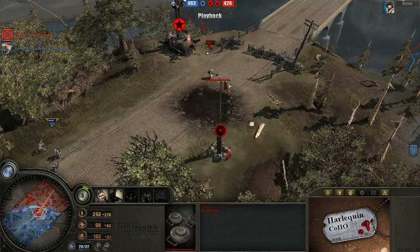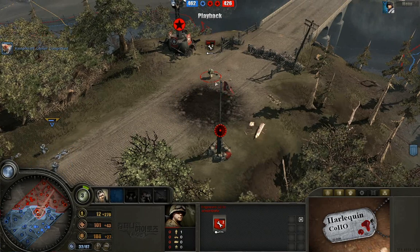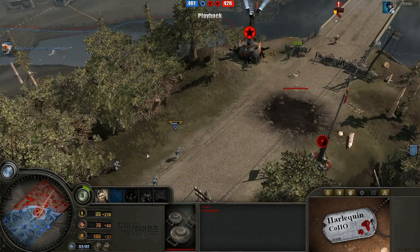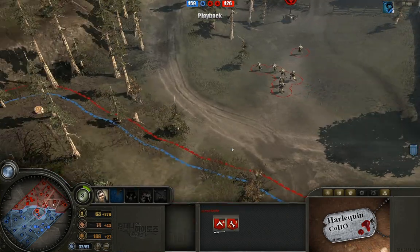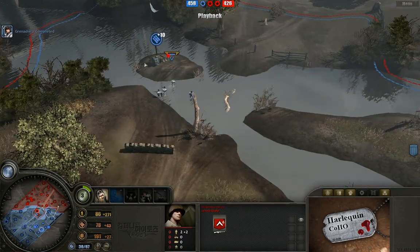Bargain Volksgrenadiers moving out to the center, taking some potshots at these minesweeper engineers who, uh-oh, look like they're kind of in uncovered terrain — they're going to have to retreat. Taking a single casualty and now they're getting out of there. We'll have to see, is this mine going to go off? He's going to cap that point first. Looks like we have the flamethrower engineers and some wounded riflemen up here in the north with regular riflemen backing them up.